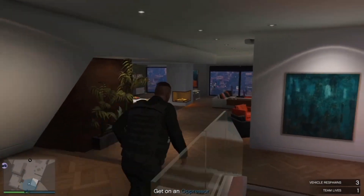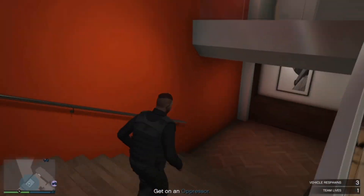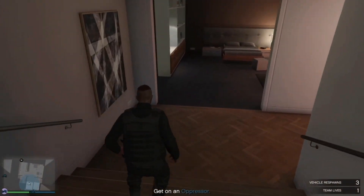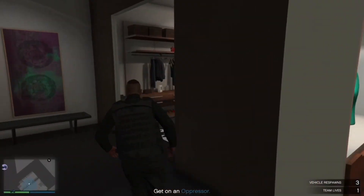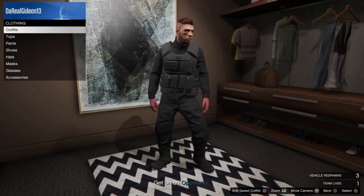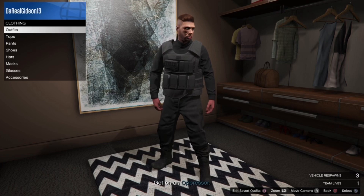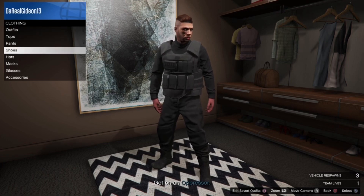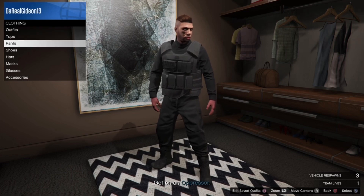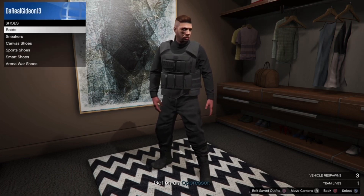Once you get into your apartment, you've almost done the glitch. Go down and over to your closet where you change your clothes, then press right on the d-pad — it should show you all the outfit slots. Press square and save it with any name. I'm going to call it 'black joggers' since that's the title of the video.